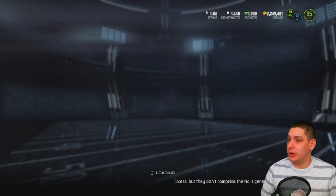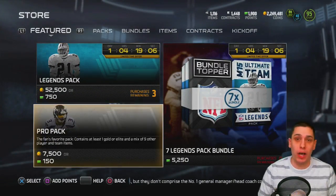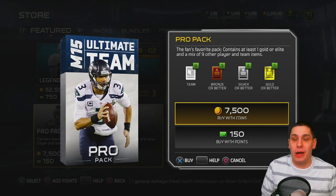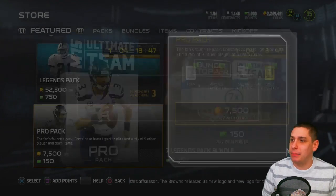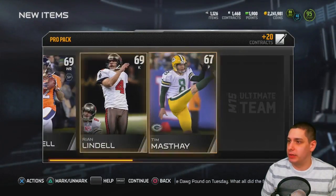I actually have a lot of coins right now. People are going to ask how — I actually sold all of my elite badges because I just don't really need them right now and I'm not planning on doing any sets coming out anytime soon. I got like 55k for each of my elite badges, so not too shabby. I was also able to sell some older stuff I'm not using anymore.